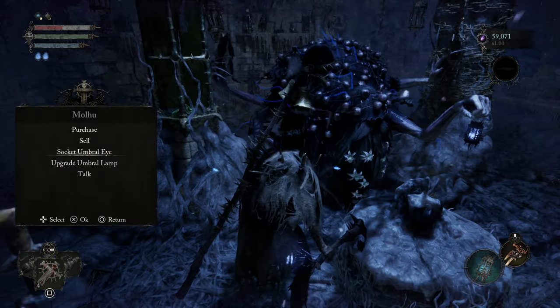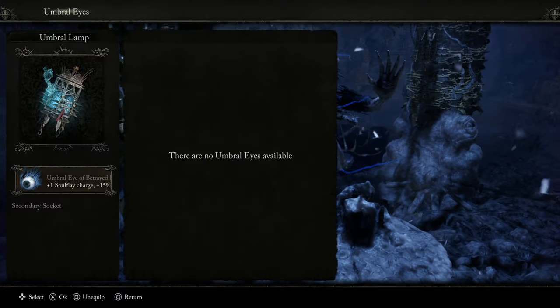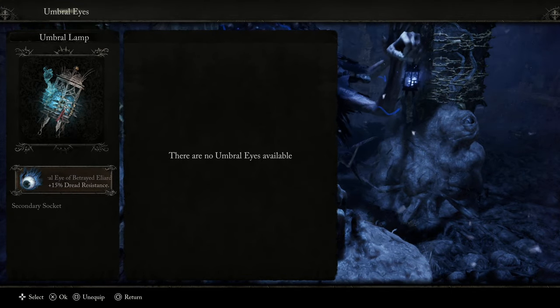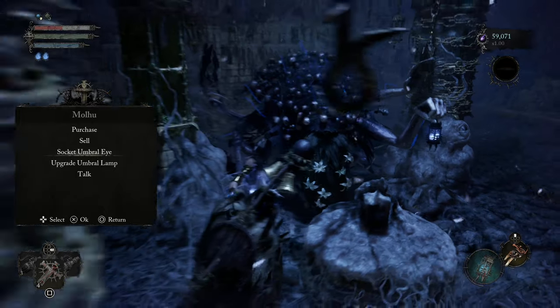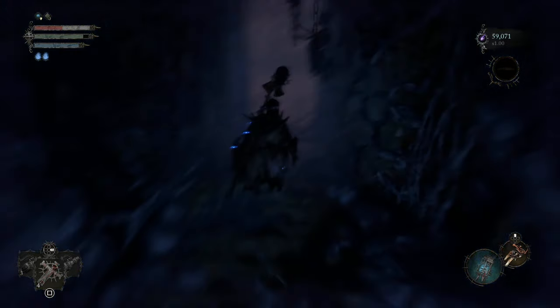We'll come and speak to this guy — we can see we have Socket Umbral Eye. If you've been following along, you'll have a couple of these already. We want to socket our Umbral Eye with Betrayed Eliard — that's going to give us the extra soul flay there. Get that on; it's just going to be very nice and very good practice.